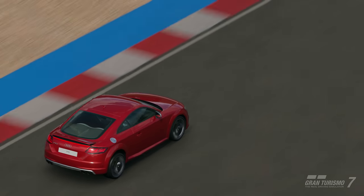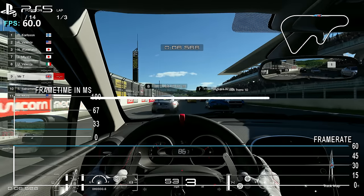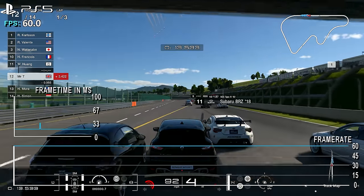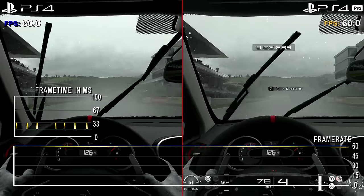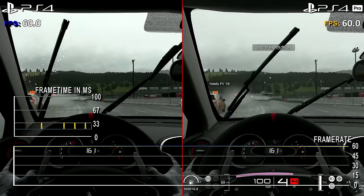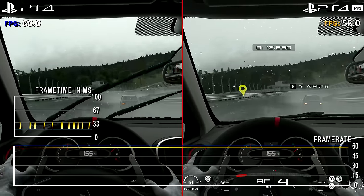Now how does this leave last generation? Performance is the first major area many are interested in, and I'm happy to report 60 FPS gameplay remains, as we saw in 2016's GT Sport. Unlike that previous mode though, on the PS4 Pro you only get one mode — the high resolution mode with 60 FPS gameplay and 30 FPS replays. The PS4 is the same: 60 FPS gameplay, 30 FPS replays.